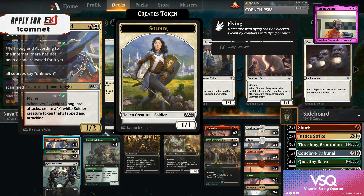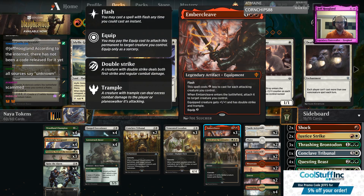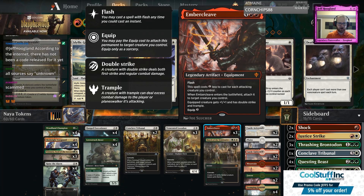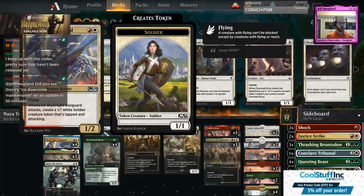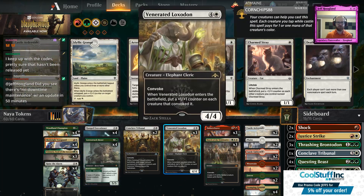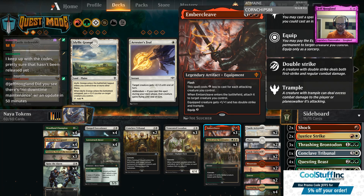So we've got Sky Knight Vanguard here, which creates a 1-1 white soldier token tapped and attacking. As well as Ember Cleave — while our individual tokens aren't particularly large, our Woodland Champion, Lovestruck Beast, and Venerated Loxodon are all going to Ember Cleave.